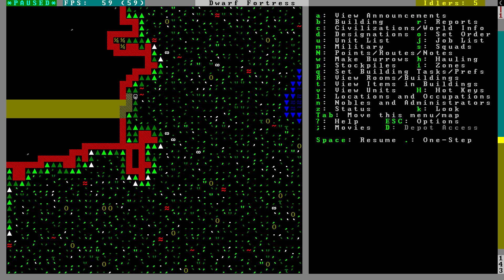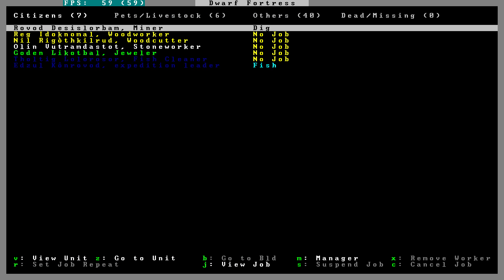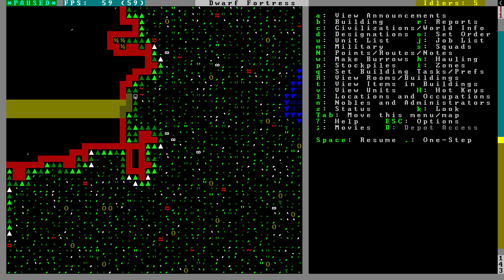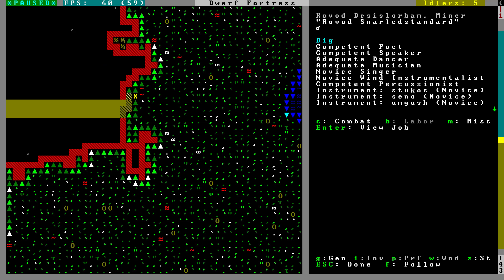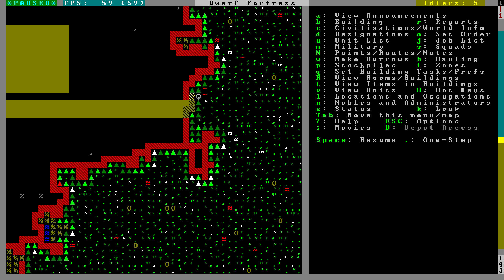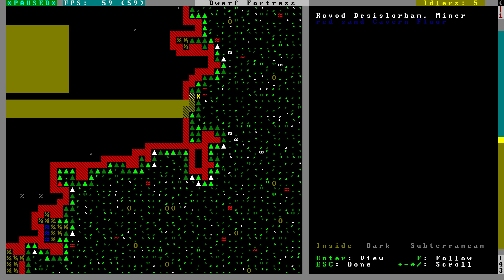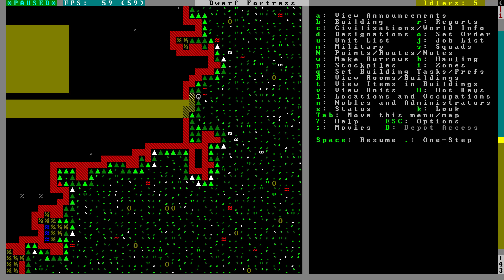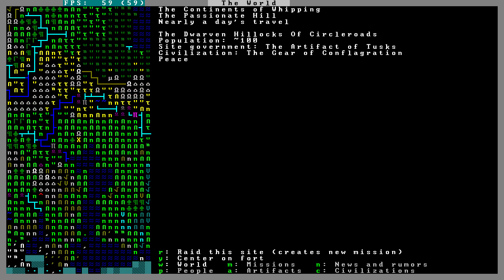I guess we can go from dwarf to dwarf — go to unit, labor. I know how to turn jobs on and off but I'm not remembering right now. I played this game so much, and yet I cannot remember how to do that. There are definitely some new things on the map. If I hit C — this is very new. Being able to see the world here is pretty awesome.